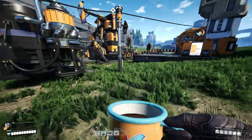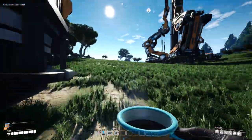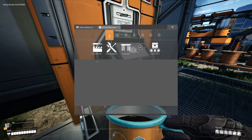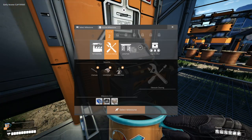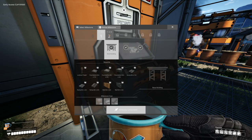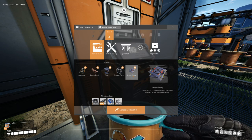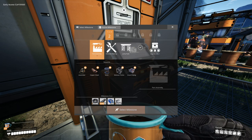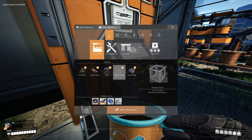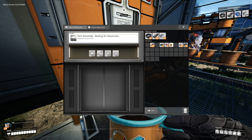We'll keep the scanner in our inventory. About a minute 20 left on the research. I think that was basically everything other than just the beacon — we don't have a reason to use a beacon yet. Part Assembly — I know we need this, we need smart plating for the space elevator. So the assembler would give us the next tier of parts. We should be working on this for sure, a hundred percent.